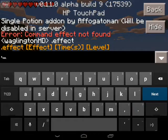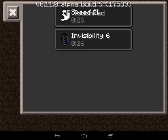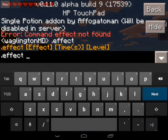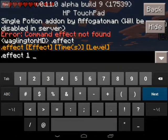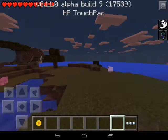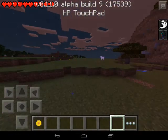Let's try another one: dot effect 1 for 30 seconds and 2. We now have speed 2, which is pretty awesome. Let me try dot effect 1, 30, and speed level 5. Whoa, we're speeding — holy crap, look at how fast we're going!